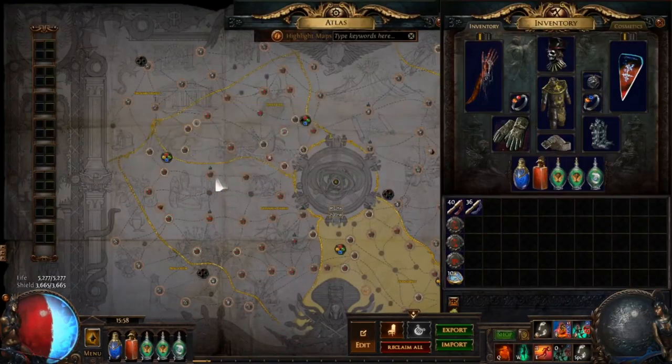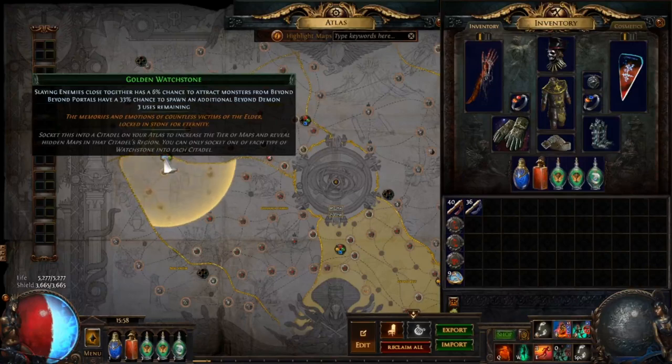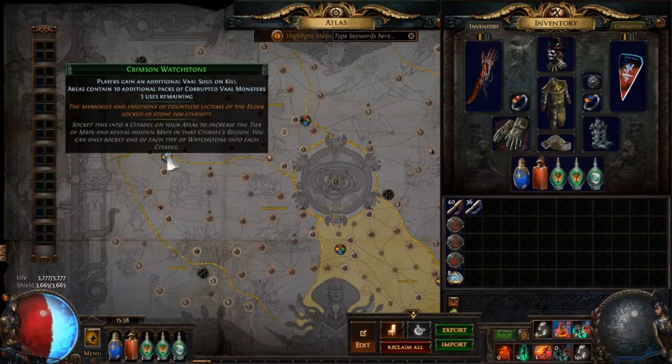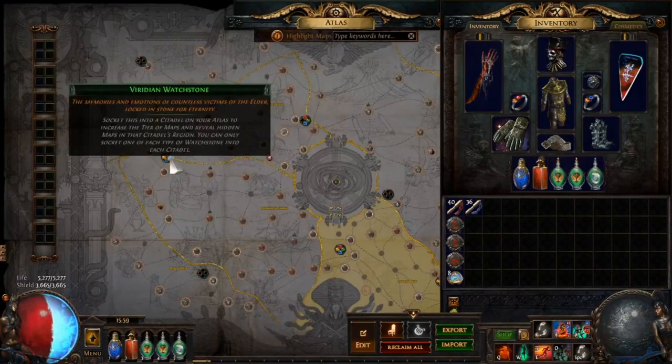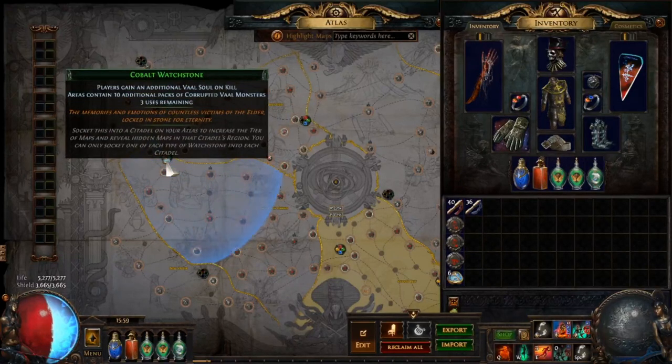You start with the base, adding sextants to each of four watchstones in a region of the atlas. This is best used on high tier red maps. The only reason you should be pumping up your lower tier maps is if you're absolutely stuck in atlas progression and really need the extra quantity for higher tier map drops. The higher tier the sextants, the better, as they'll add even more packs and more interesting modifiers.